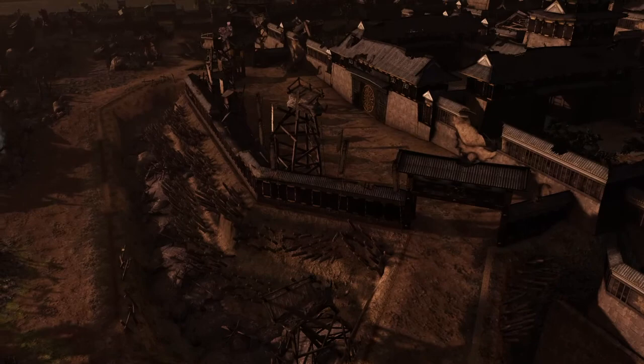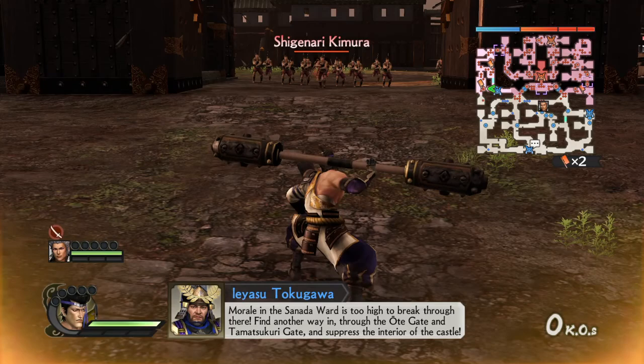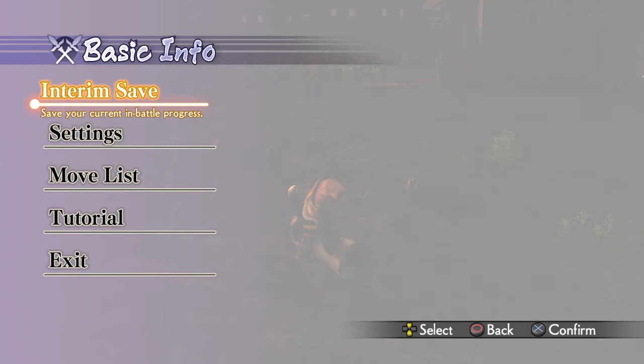Greetings everyone and welcome to another moveset with commentary. Today we have number 47, which is Masanori Fukushima. His weapon is called Gold Breaker — I have no idea why Gold Breaker, but yeah, that's how it is.